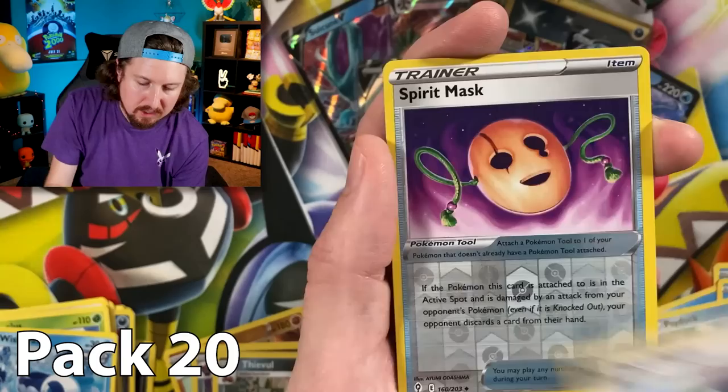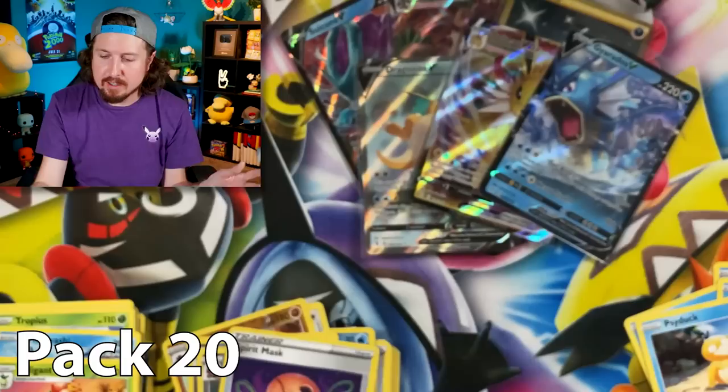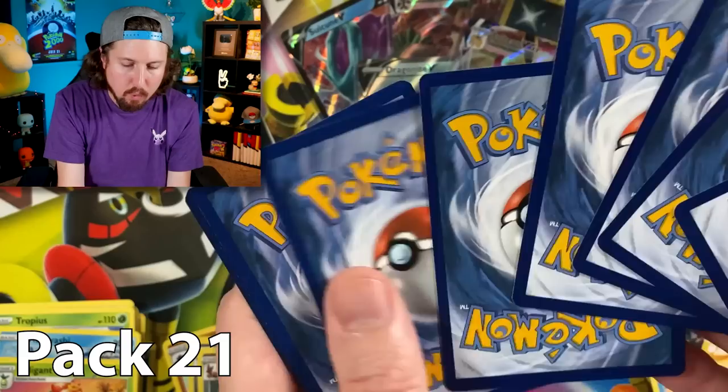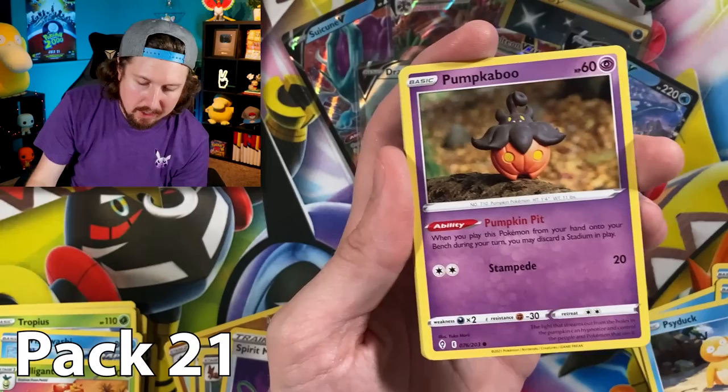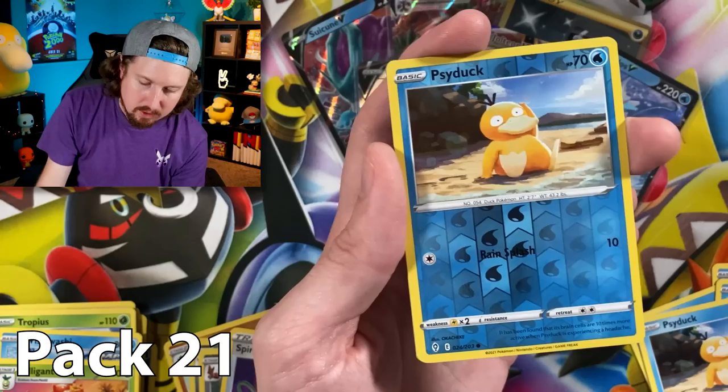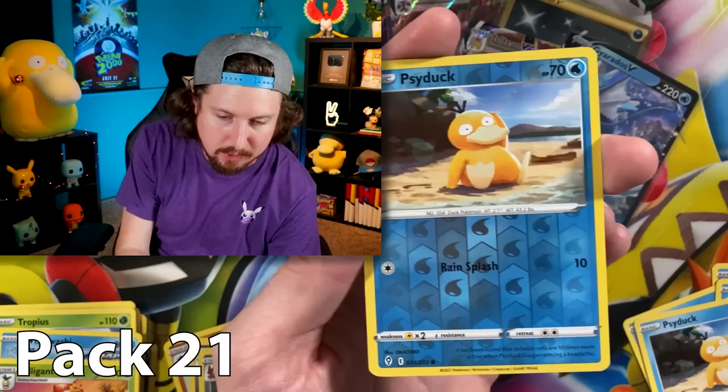Bergmite looks like something from Super Mario — one of those sky levels. Not a big fan of those sky levels or the ice levels — I just can't do it, they're my least favorite. It seems like every Mario game always has those levels. Treasure energy, Palpitoad — oh yes! There we go — a reverse holo Psyduck! That's what I'm talking about! We have not yet pulled a reverse holo Psyduck and we are going to be able to add it to the binder, plus an Applin.